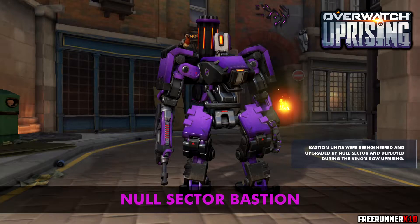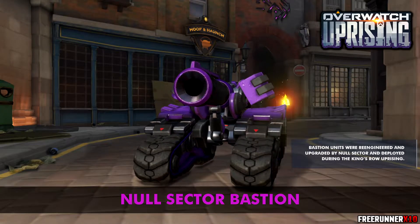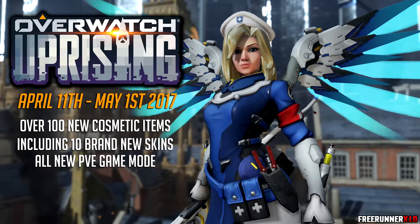Then there's the Null Sector Bastion skin. Null Sector is the faction you're fighting against — you're not killing random civilian omnics, you're killing a sort of rogue, what you could call a terrorist organisation called Null Sector. They have Null Sector themed bastions, which are obviously purple bastions, and you'll see them in the PvE game mode. So that's the two epic skins out of the way.